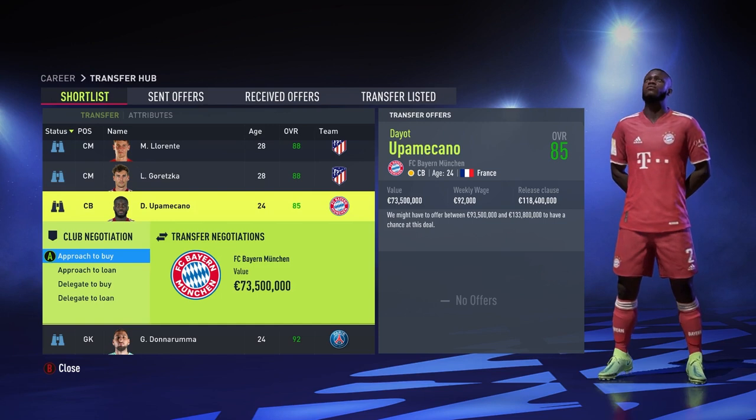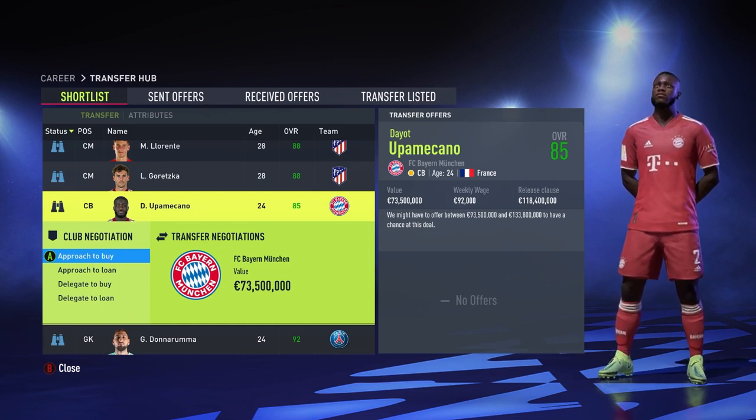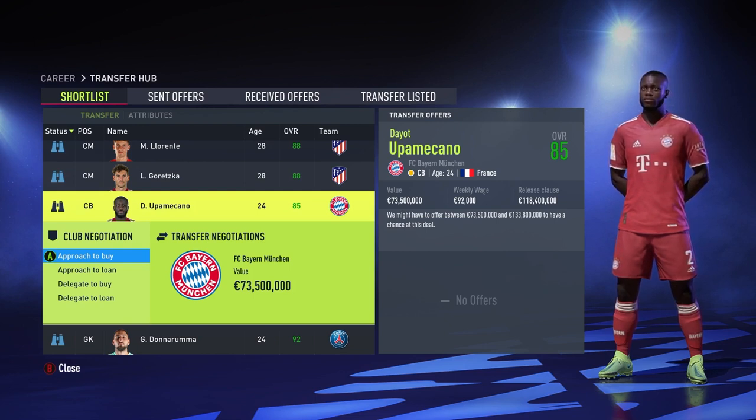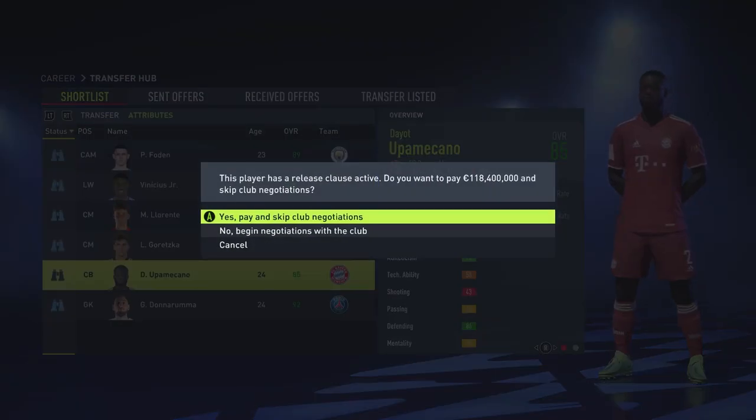The best option for me is Dayo Upamecano from Bayern Munich — he's 24 and valued around 73 million. He has a huge release clause but I'm going to skip that and delegate the offer, because I really don't want to mess up the negotiations for a player like this.